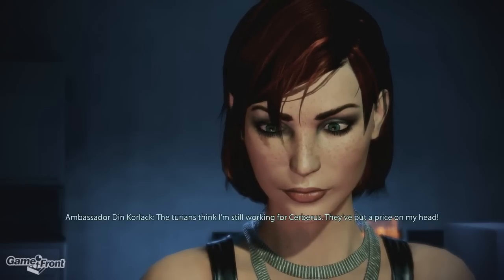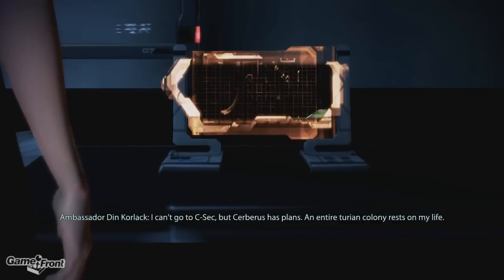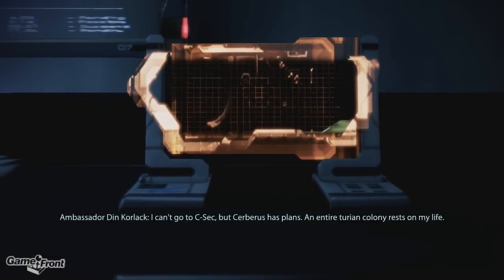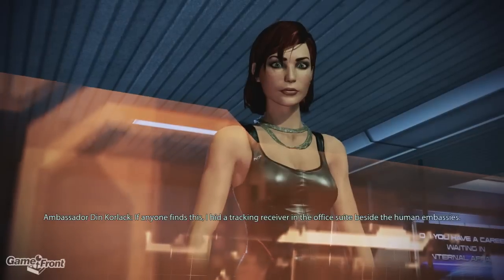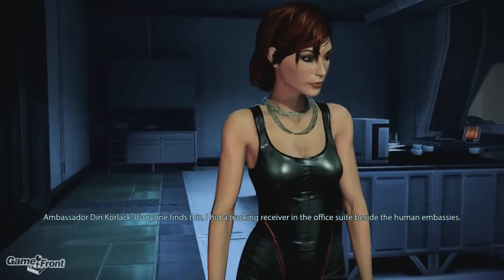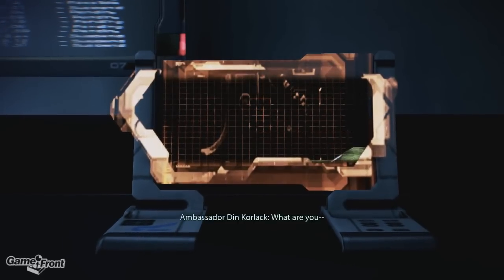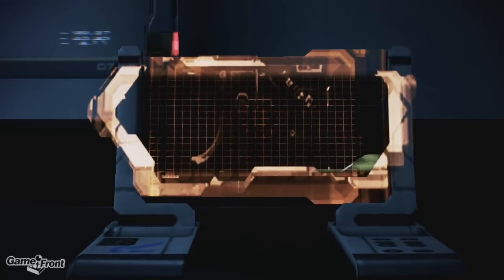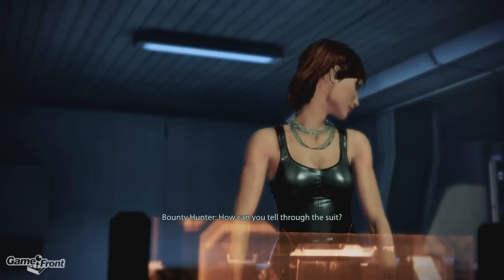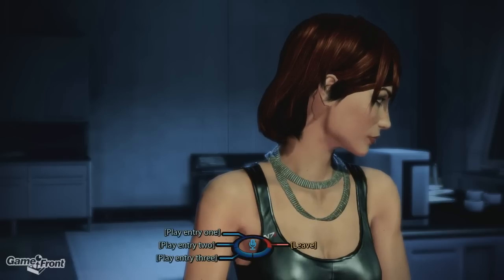'The Turians think I'm still working for Cerberus. They've put a price on my head. I can't go to C-Sec, but Cerberus has plans — an entire Turian colony rests on my life. If anyone finds this, I hid a tracking receiver in the office suite beside the human embassies.' Alright, he's out cold. Let's find that bug.